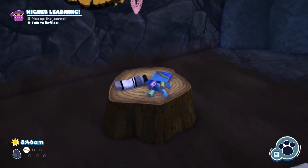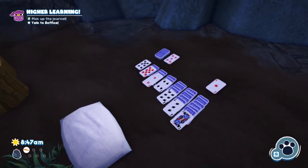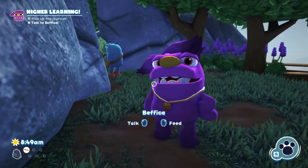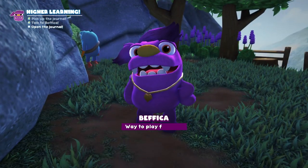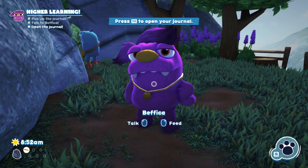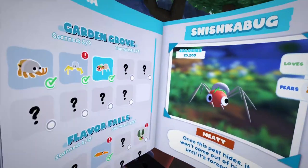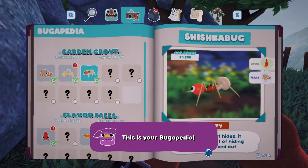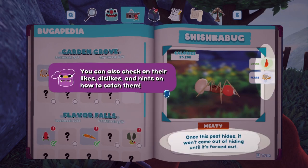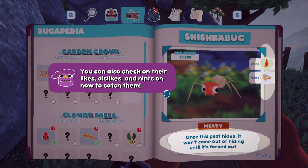Take your paws off of that! I have the journal — way to play fetch! Now open it up. This is your bugpedia. Here you can scroll through all of the bug snacks you've scanned with your Snack Scope. You can also check on your likes, dislikes, and hints on how to catch them.